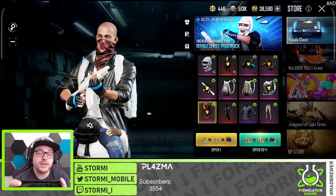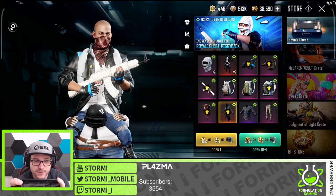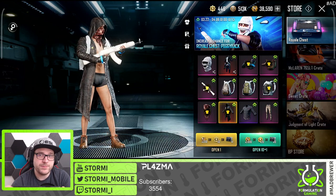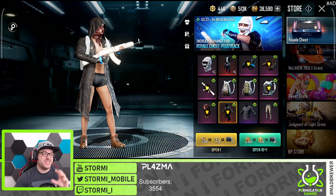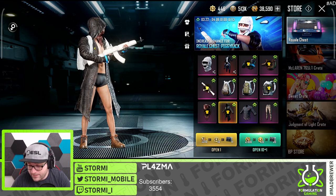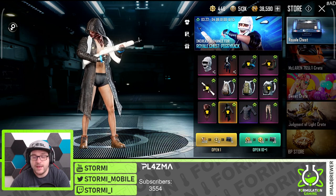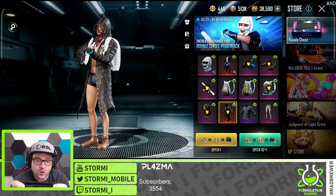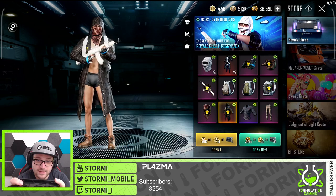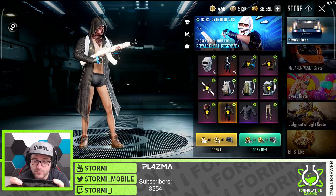Next we got a super nice item — the survivor's head ribbon. That would be one thing I would love to get, as well as the survivor's trench coat. For those who have played PUBG like I did at the beginning, these were one of the most expensive items when the game got released and got super hyped with the 3 million or 3.5 million peak players. These codes were worth around 600-700 euro on Steam. I was not lucky back in the day to get one of them, but it would be nice to get one here.